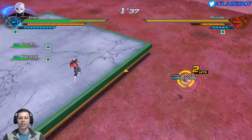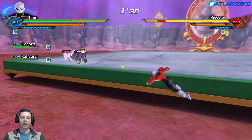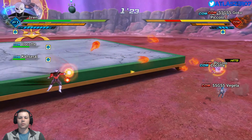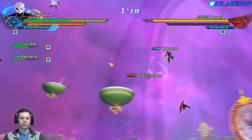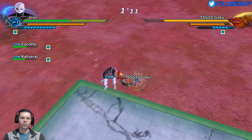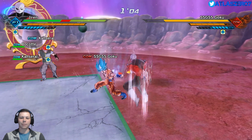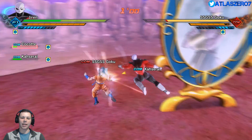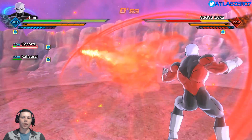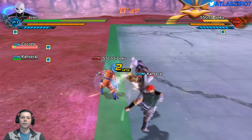Piccolo's gonna go try to heal Vegeta being the Namekian he is — no Piccolo, I refuse to let that happen! As Jarum the Gray, take it Piccolo! Wait, he got Vegeta back up. Let's go after Goku. We get a stamina break, power impact — there we go Jarum! But Casero messed it up and kept it from working.